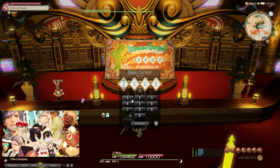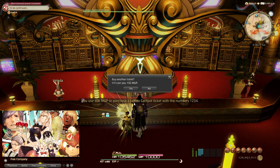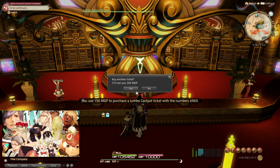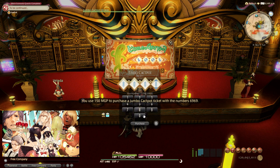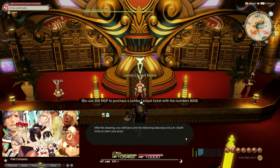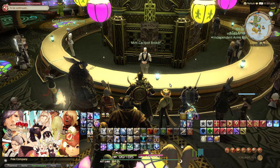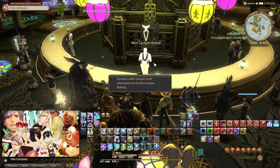The next weekly is the Jumbo Cackpot, which is basically a lottery. Every week, the drawing of winning numbers is done every Saturday at 8 PM GMT+8, and you get bonus MGP for getting rewards early. Here is the reward list.